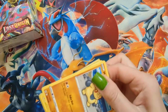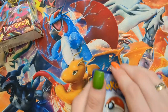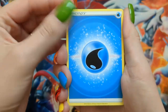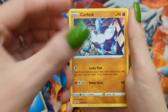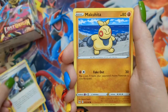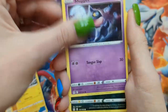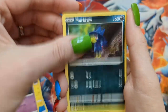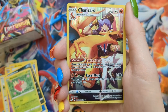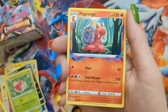Pack ten — don't look at the back of the code card — Water Energy, Carbink, Komala, Thornton, Makuhita, Electric, Shepet, Murkrow, Wurmple. Oh my god — oh my god — a Charizard Trainer Gallery card! And a Mag Cargo.